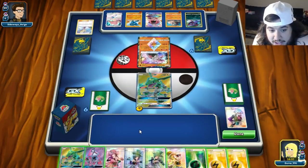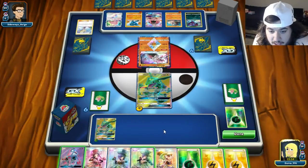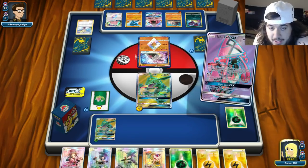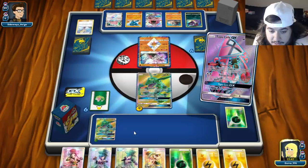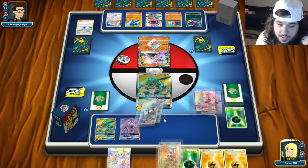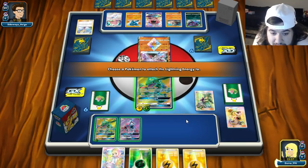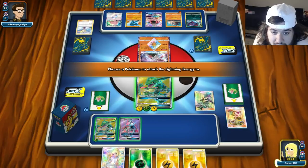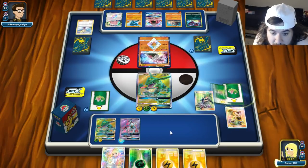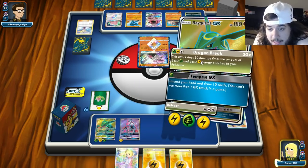On our turn, we've got a Grass Energy. Let's Rayquaza. Attach a Grass Energy. Put down Lele to grab a Lily for next turn. Then Morgan! Only four energies from the top 12 — Grass, Lightning, Lightning, Lightning, Lightning. Attach a Grass here — three, six, nine, twelve, fifteen, eighteen, twenty-one. We're still Dragon Breaking for the knockout! Turn two again.